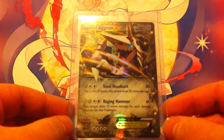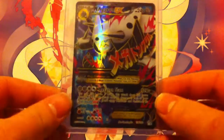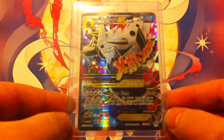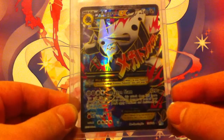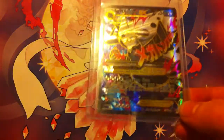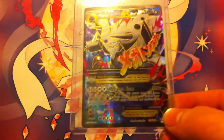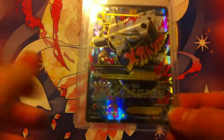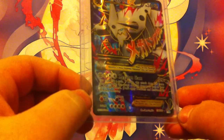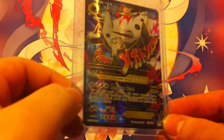Its mega evolution, Mega Aggron EX — if you watched my booster box opening video you saw me pull this card — this is the full art version. Mega Ton Slam does 120 damage with the potential to do 120 more damage, allowing it to knock out a mega evolution Pokemon in one hit, which is pretty insane in terms of the TCG. Definitely a cool and popular card in the series.